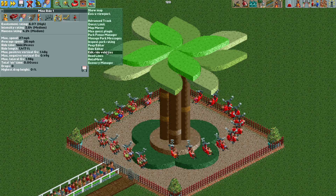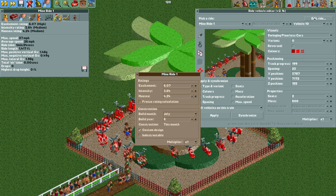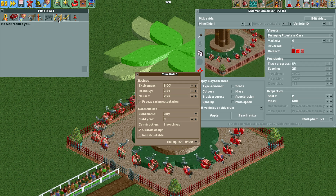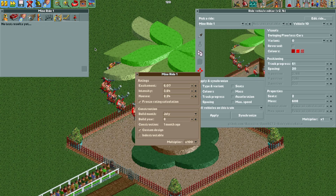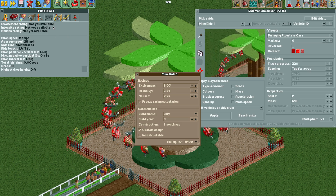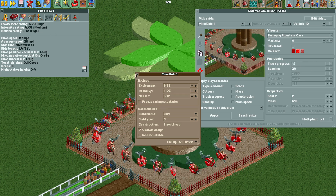To lower the nausea rating, open the edit ride vehicles plugin, select the ride, hit the edit ride button in the upper right corner, and hit freeze rating calculation. Set the multiplier to 100 and lower the nausea rating — that will update the ride stats. However, if you change something like the number of circuits and cause the ride to recalculate stats, you'll need to remember to turn off the freeze rating calculation checkbox first, then the ratings will populate back in.